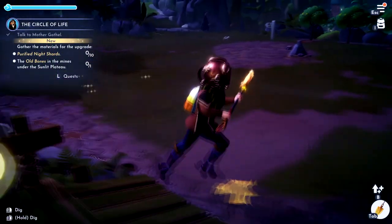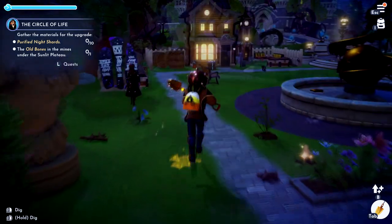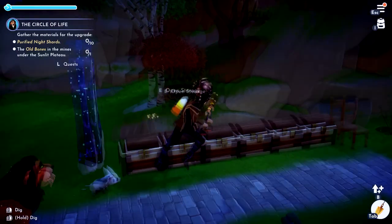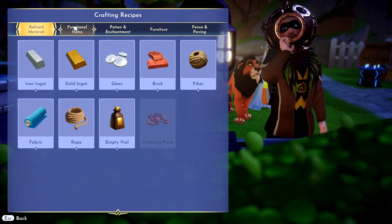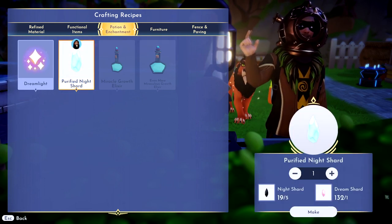We need some purified night shards and we need to go get some old bones. To get the purified night shards, you just dig up some dream shards — you'll need a few of those and a few night shards too. Then go to the crafting table and craft the purified night shard.